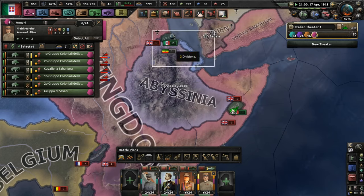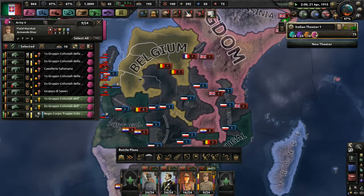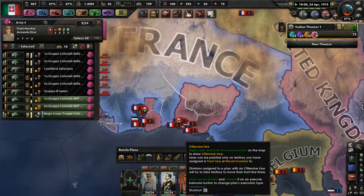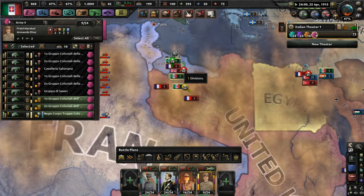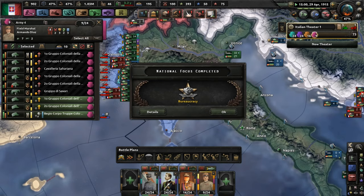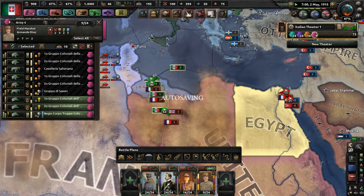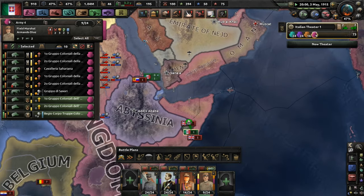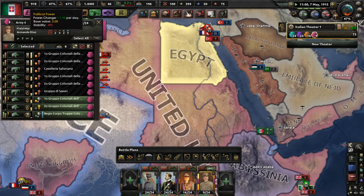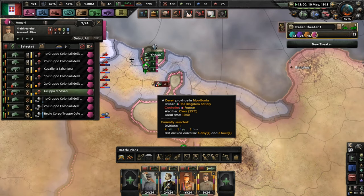I forgot that we have these troops as well. I don't really care about this area down here — I'm more concerned about my home front. Libya is also pretty important, and I don't want to lose the African front completely, so I'm going to consolidate my troops in Libya. That's a better option compared to other places like here and Eritrea — or Somalia, I think it might be.